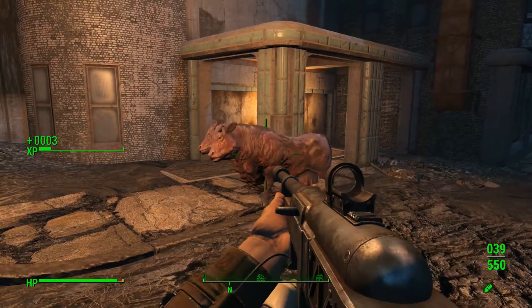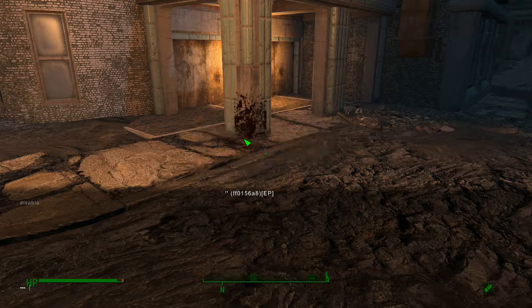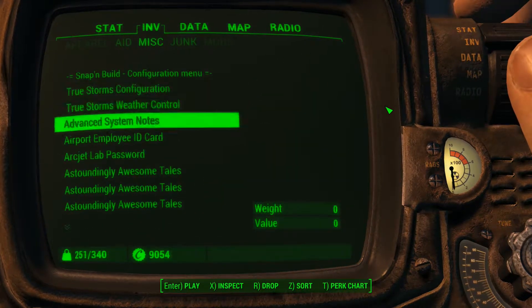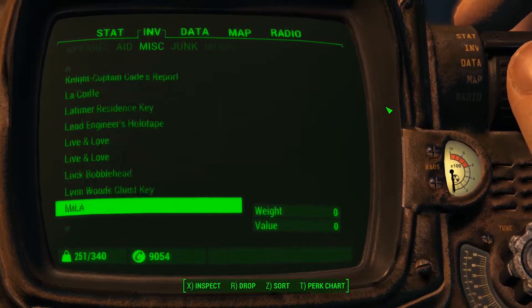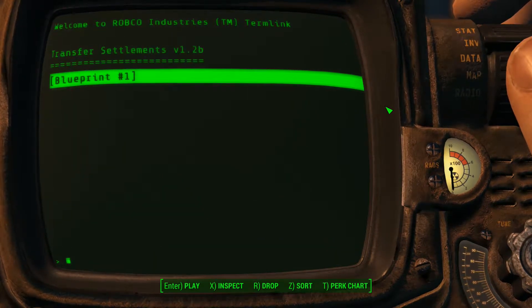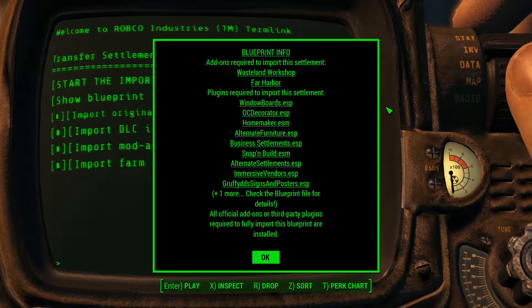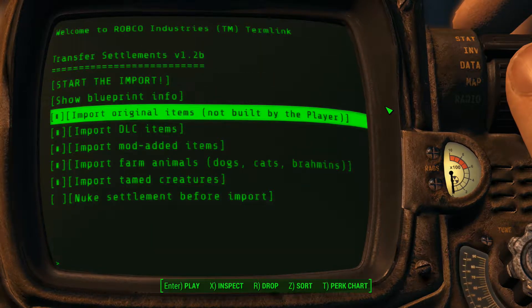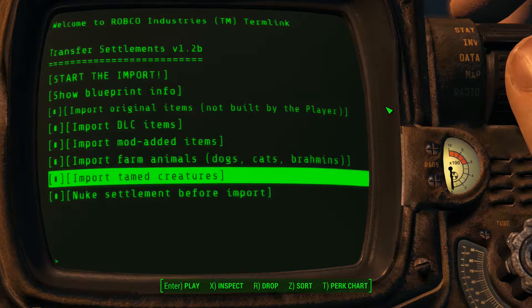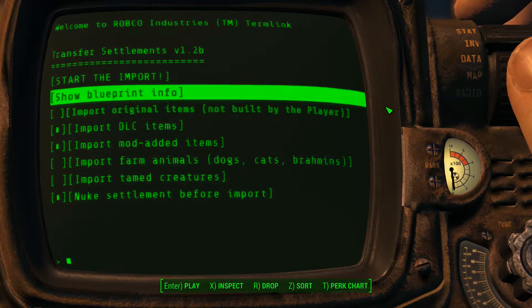We're here to — first of all — thank you very much, I did not want this Brahmin in my settlement. Disable. There we go. Now let's go back into the Pip-Boy and look for the Transfer Settlements option. Import a settlement from my Blueprint — I only have one blueprint so it doesn't matter. It tells you what you need. So I'm going to import, and I'm going to nuke the settlement before the import — I'll show you what that does. I don't want farm animals, I do not want tamed creatures. And start the import.